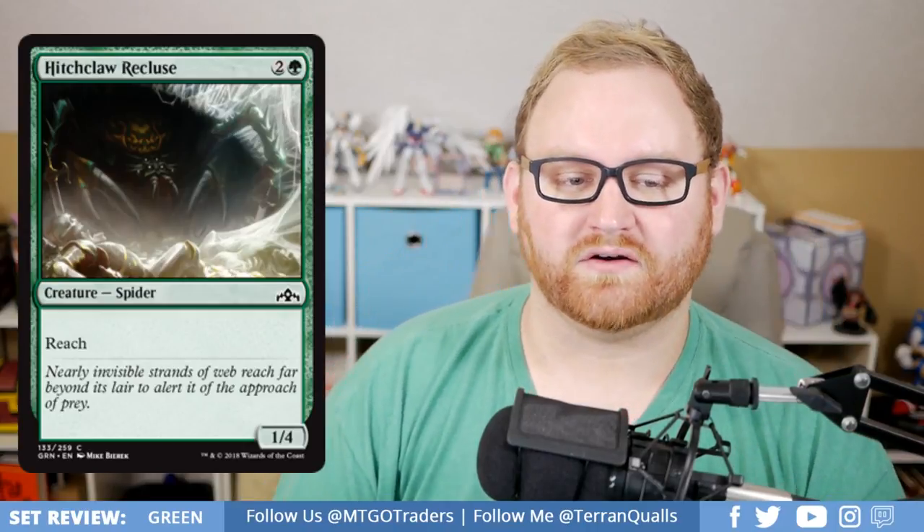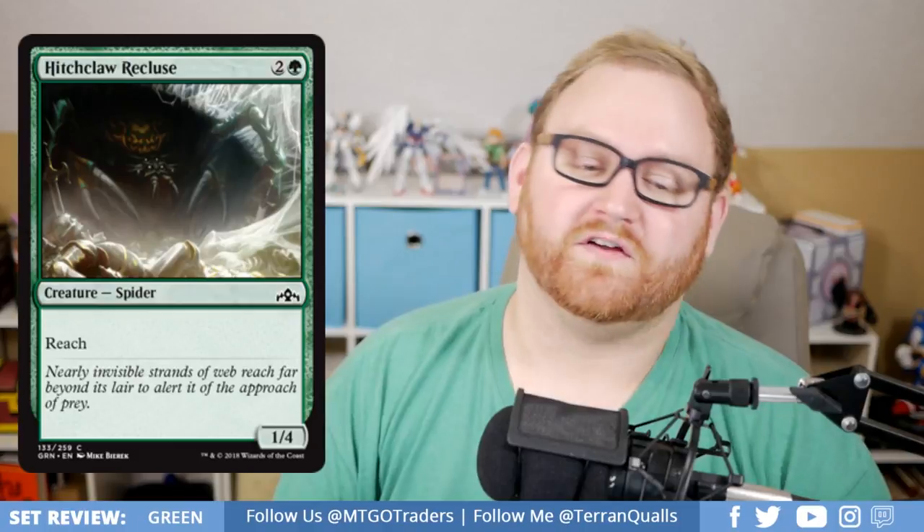Moving on, we've got Hitchclaw Recluse, a 3-mana 1/4 Spider with Reach. It's not quite a Giant Spider, but a 3-mana 1/4 with Reach is nice. It will see lots of play in Draft and Sealed but no play elsewhere.